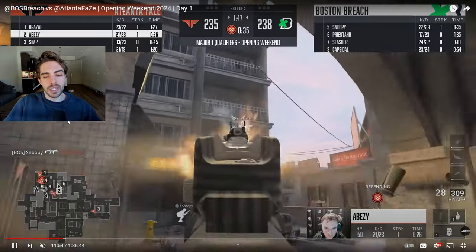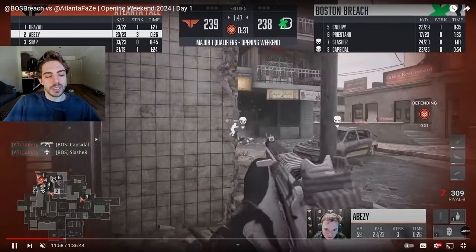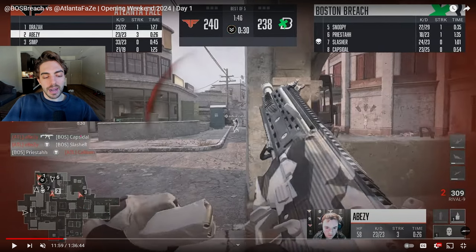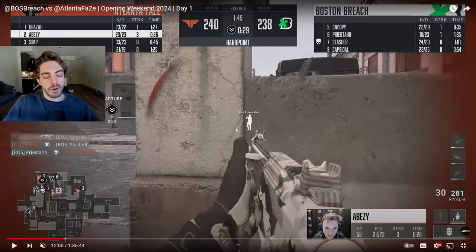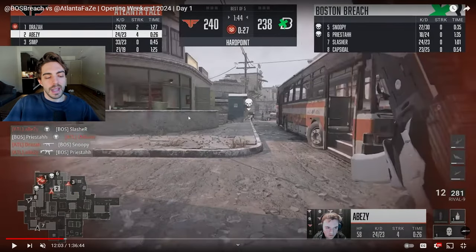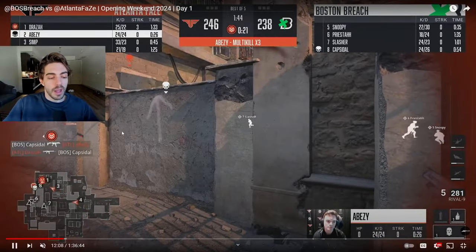One guy goes back alley, others take routes toward red and top plat. But Abizi makes the play of the game, going low arches to cut anyone trying to go through the long or short area. This is a really important trade for Boston to get if they're going to die to him. Unfortunately, Abizi gets a huge two-piece on Capsule jumping down. Austin has to try and play the trade but loses the gunfight to a sub. Priesta gets one on hill — if this were 248 or 249, that might have played out differently. Abizi plays his life knowing Priesta is looking for the trade after just killing his teammate, pops up for one second, sees Priesta turns his back, and kills him for free. Now it's just an easy hold — watch back alley and long. This is a win for the FaZe team.